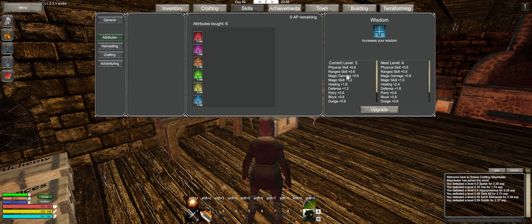Wisdom in this game carries several things — a smaller physical skill bonus, a smaller range skill bonus, and a smaller magic damage bonus than the apprentice. But you have a higher magic skill bonus for healing, and wisdom gives the biggest healing bonus as you add attribute points. There's also some parry, block, and a magic resist of 1.8. And wisdom builds up your mana and mana regen.